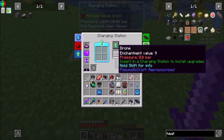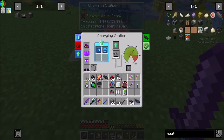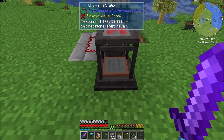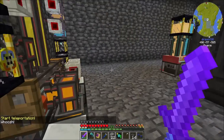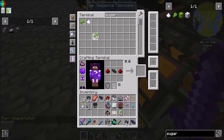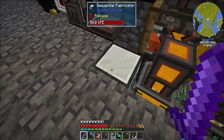We should be able to put our drone in the charging station and it will charge up. I'll throw a speed upgrade or two in there to speed up the pressure charging. The dispenser upgrade will allow drones to fly here and charge themselves. I really want more speed upgrades — you need a stack of sugar and some lapis to make them.